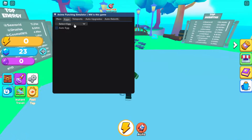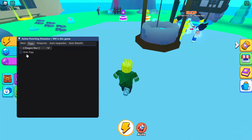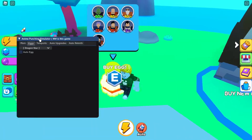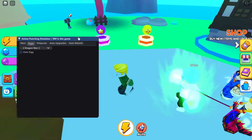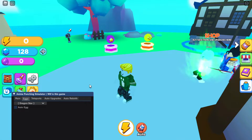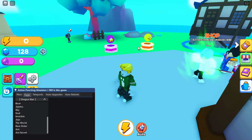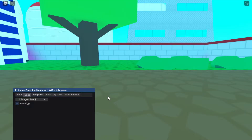Let's go over the open egg feature. You can select any egg and click auto open. I can't open one yet because I don't have enough gems — it costs 100 gems. Let me get up to that amount. Okay, I've got the gems now. I'll select Dragon Star — that's the only one I can get — and click auto egg.